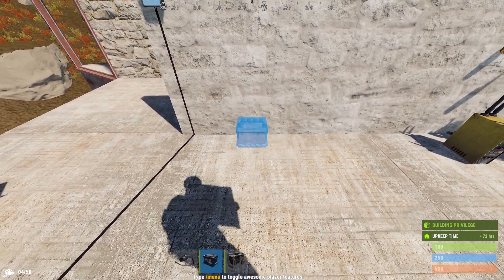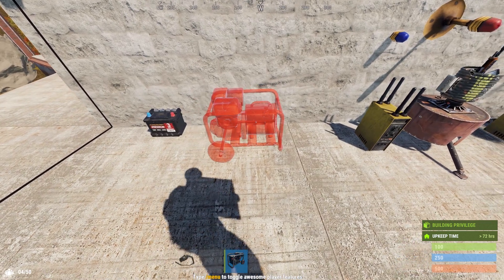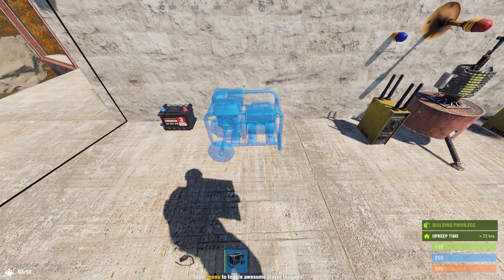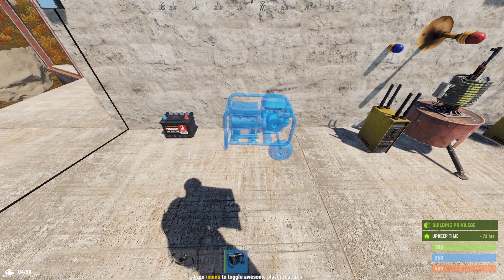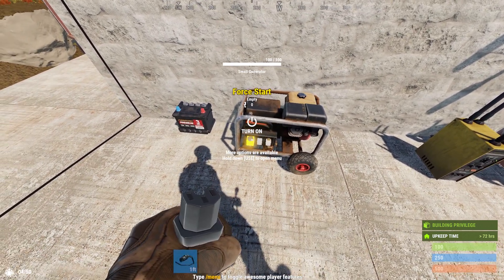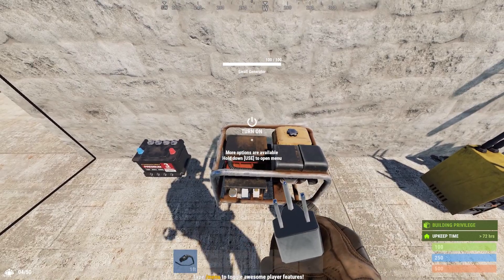To begin the build, we're going to put down the battery and then the small generator. By default, the generator tries to place in this orientation with the tires on the left-hand side. If you press the R key twice, it'll rotate the generator around until the tires are on the right-hand side. This is preferable for every build because that puts the terminals on the closer side to you. Otherwise, you'd be trying to connect to these terminals while they were on the back side of the machine from you.